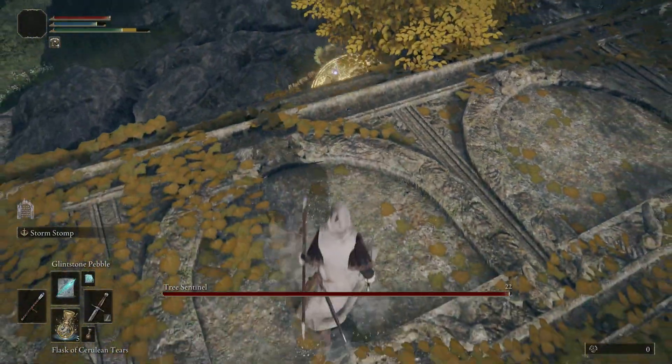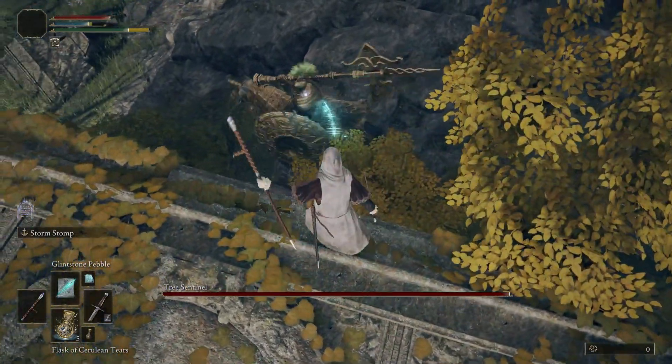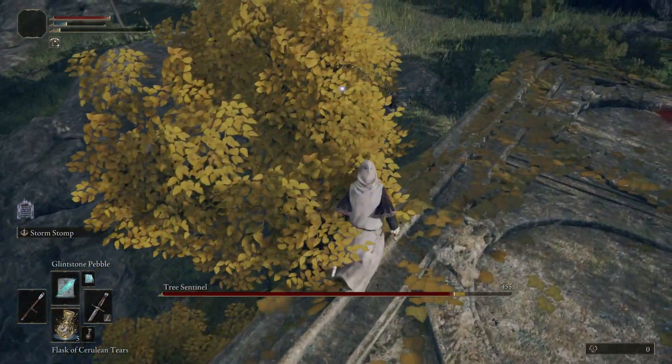He can still hit you if you stay on the lower part of this ruin, so I like to come just to the left-hand side of this tree and hit him with magic. You have to still be aware of him raising his shield, which is going to bounce the magic back towards you.